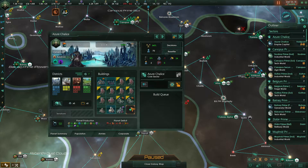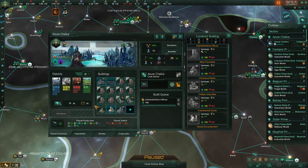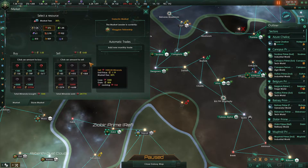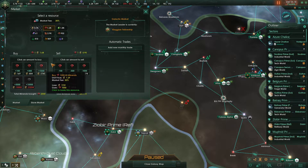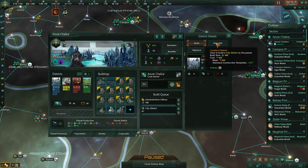We have an open building slot on our capital, and I would absolutely love to put in an admin office right now. We also need some housing, so we'll put in a city district. We are lacking in the minerals for that. I don't want to buy minerals, but at the same time I feel like we probably should — just get these going ASAP. So we'll do that.